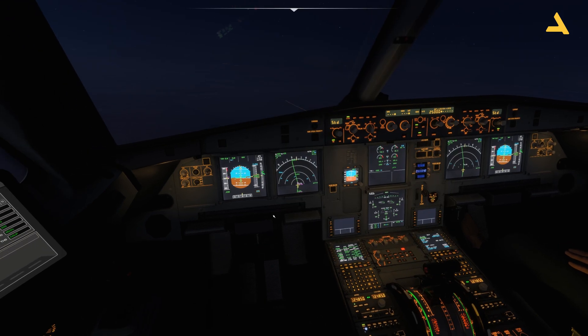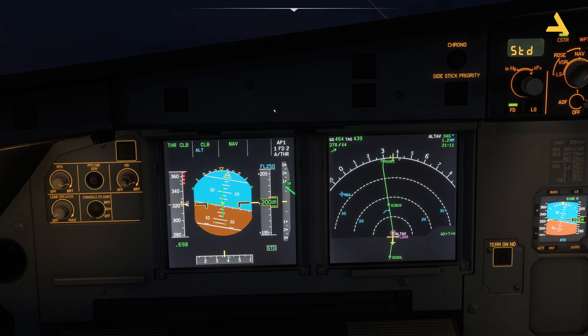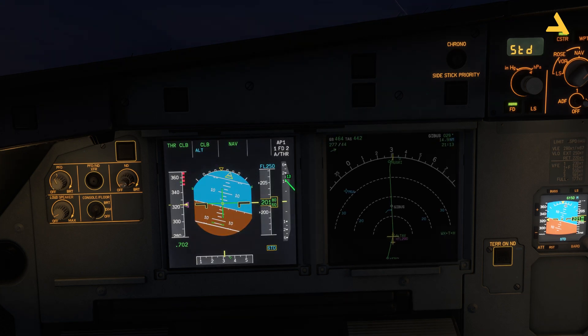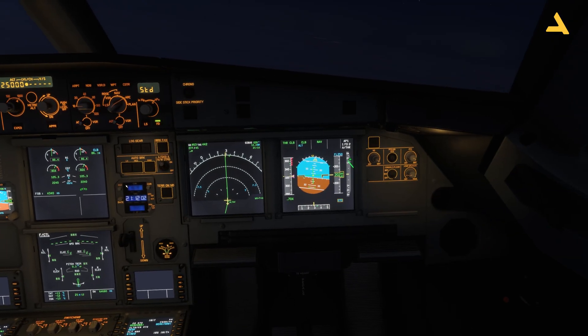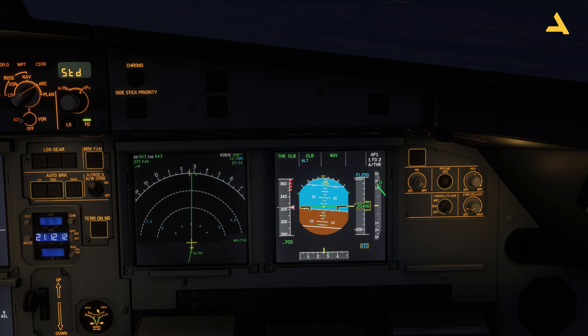Now let's start with the Primary Flight Display and the Navigation Display. You have controls here for the Primary Flight Display — this is the PFD and this is the Navigation Display. You can move this knob to change the brightness of the screen. For the Navigation Display you can change it similarly, and for the co-pilot you have controls for both the PFD and the Navigation Display so you can change the brightness.